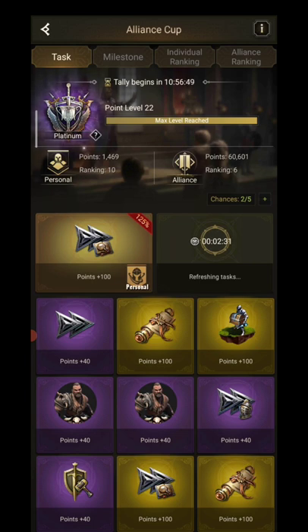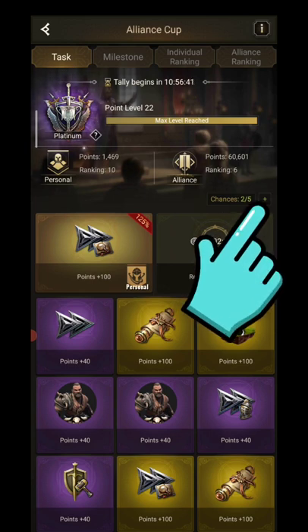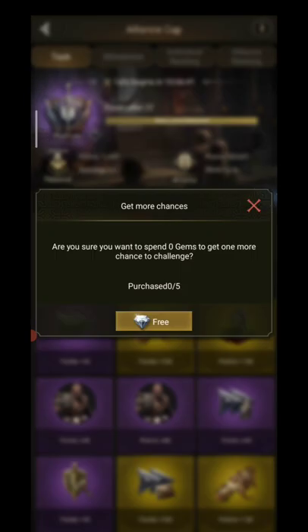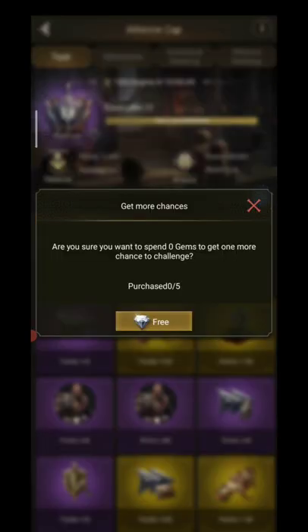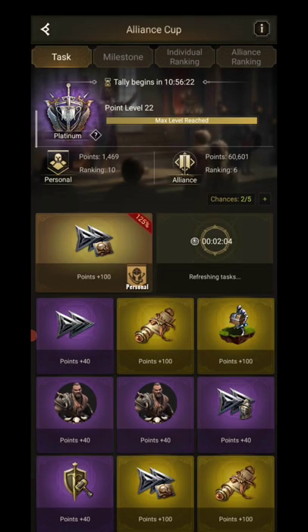So that's quickly the Alliance Cup — don't forget to do it every day. You can do five for free, then you can press this little icon here to get another one for free, so you can do six of them for free. After that they cost gems — a bit more for each time you unlock — up to ten quests you can do.